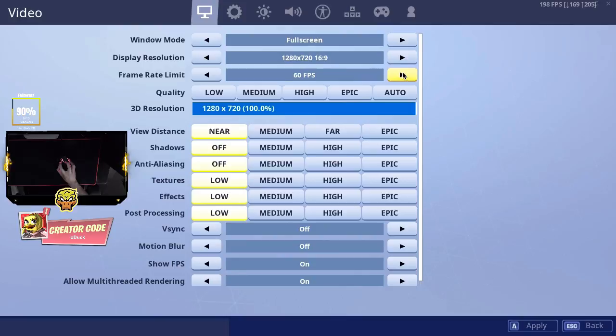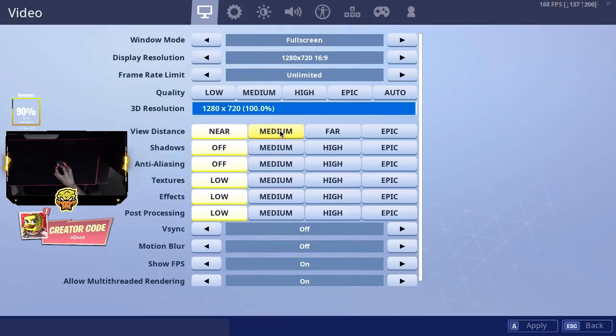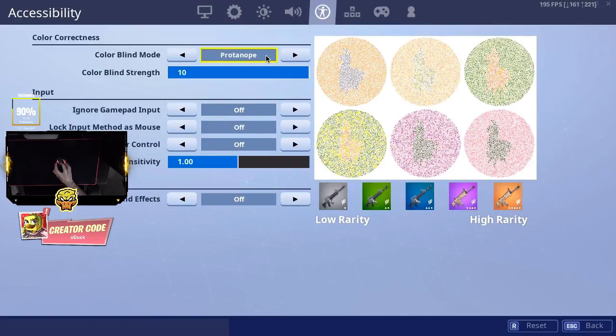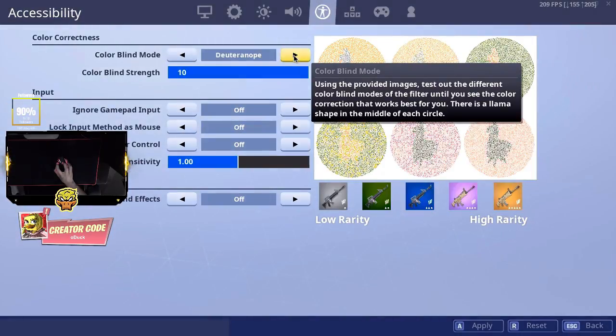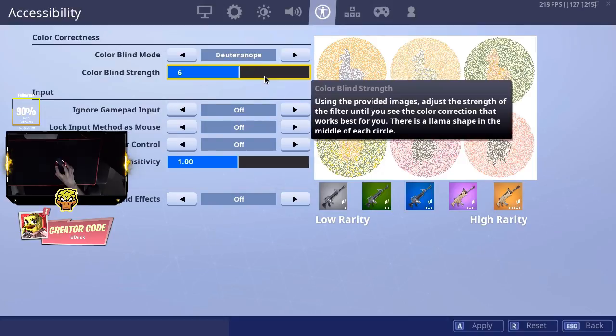I usually cap mine at 120, but for the video's sake we're going to put it on unlimited. My settings: view distance on Epic, and my color blind mode is set to Deuteranope. I've been playing on that a lot — let me change it to 5, that's the one I like.